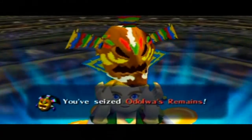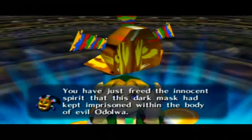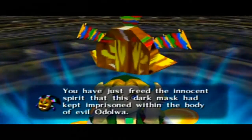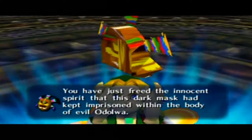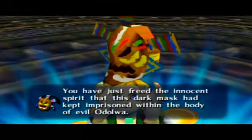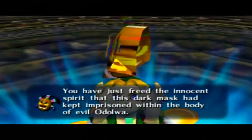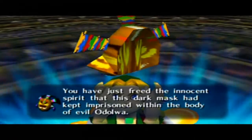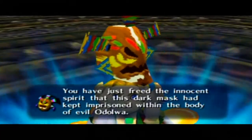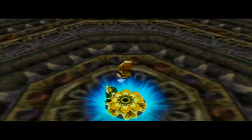Anyway, I got Odolwa's remains. I have freed the innocent spirit that this dark mask had kept imprisoned within the body of evil Odolwa. That's kind of a conflicting saying — it says 'innocent spirit that the dark mask had kept imprisoned, within the body of evil Odolwa.' Are they saying that Odolwa was already evil but yet innocent? Or are they saying that the mask transformed Odolwa into evil Odolwa? I think it's gotta be the latter, but I think there's some sort of grammatical issue going on there.